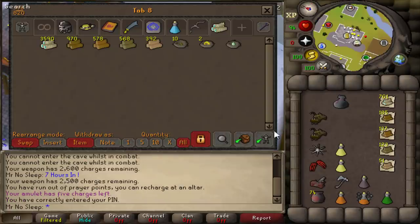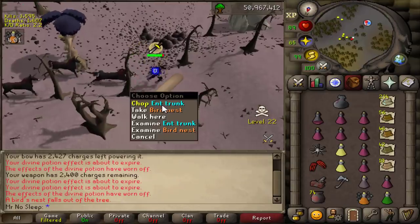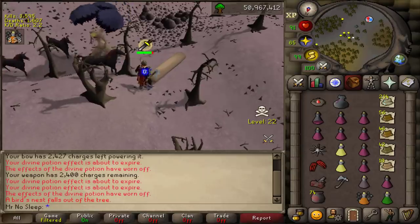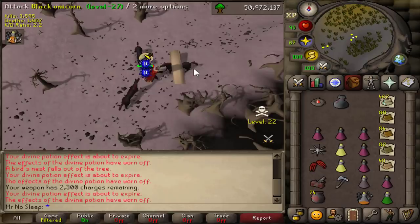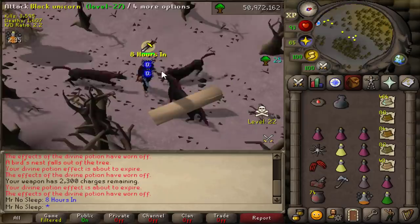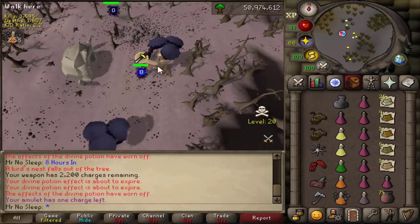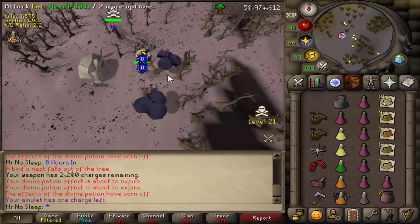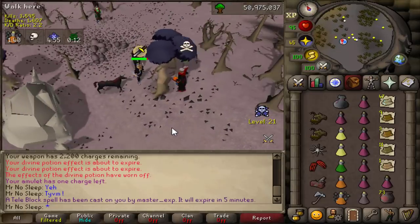I saw maybe two more bots that logged out quickly — both around 80 combat. It seems those green dragon bots are making around 500k to 700k an hour, which is pretty much the same as ent profit at higher Woodcutting. It makes sense that botters devote their 80 combat accounts to this money rate. If they're running a level 100+ account, they'd stick with something much more profitable — which really makes you think how much GP enters the game per day.